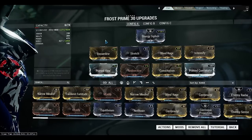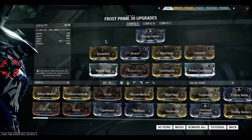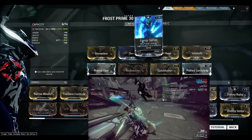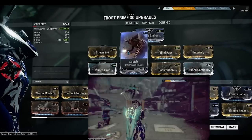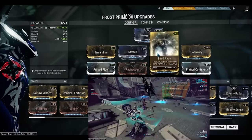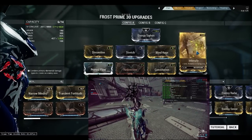What I have here for Config A would be the Hybrid Build. My aura will be Energy Siphon. I have Streamline here, Stretch which gives me my Power Range, and Blind Rage with Intensify which gives me my Power Strength.